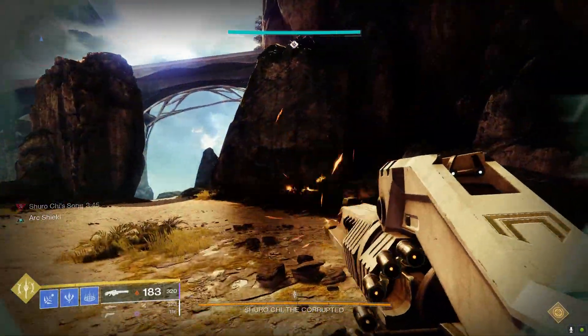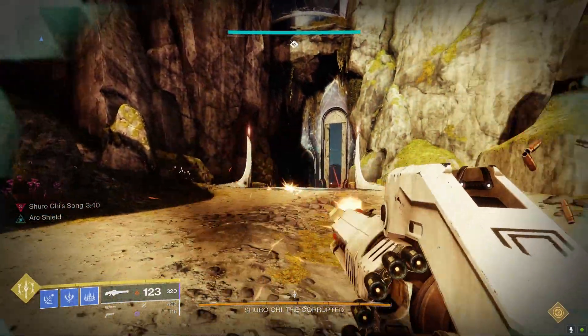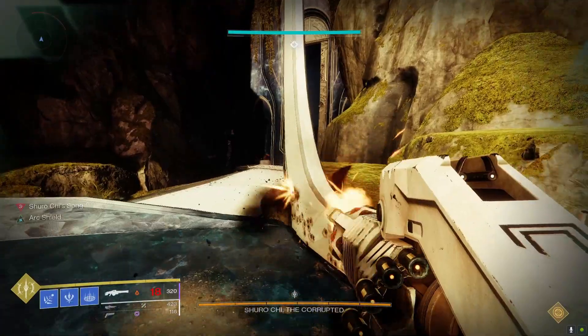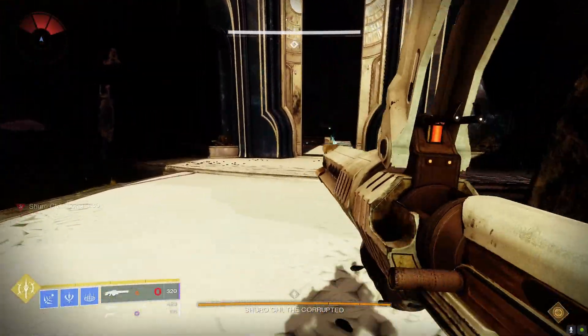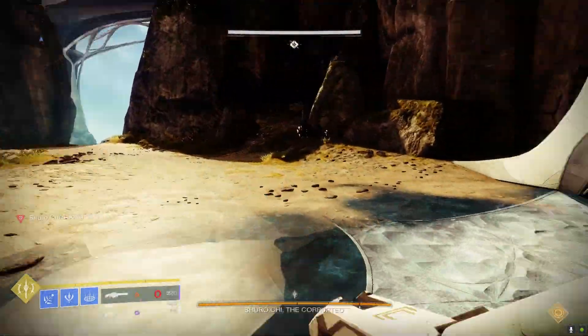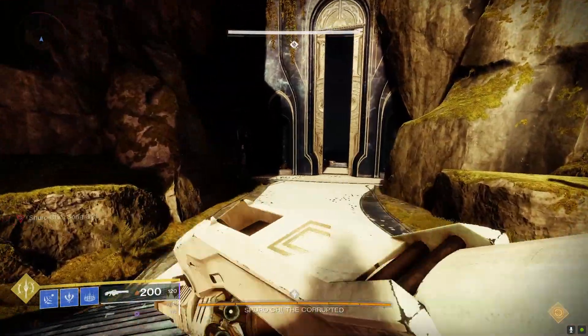Another nice thing, which I also think is kind of useless personally, is that when the arc shield breaks, the Air Apparent will reload partially from reserves — it does say partially, I'm pretty sure. I can't sprint... oh no, what have I done? I needed to hold down the gun. Whatever, I'll just reload it then.